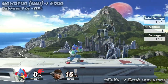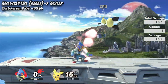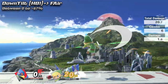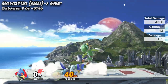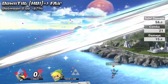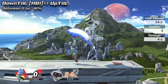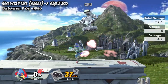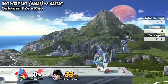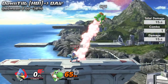Down Tilt can lead into F Tilt, Nair, Bair, up air, up air up tilt, Bair, and Dair.